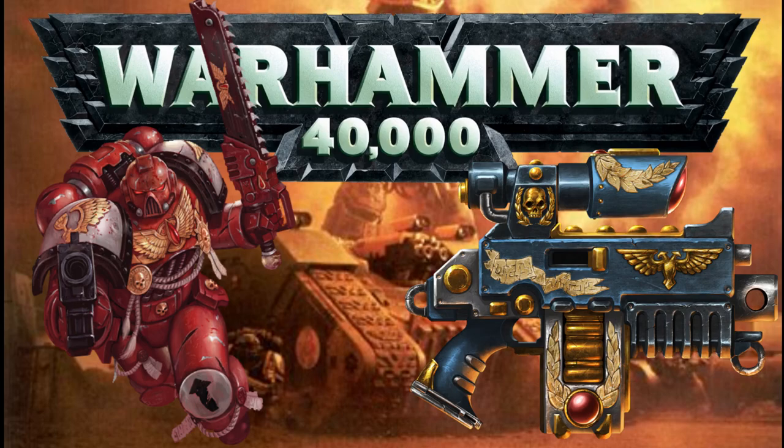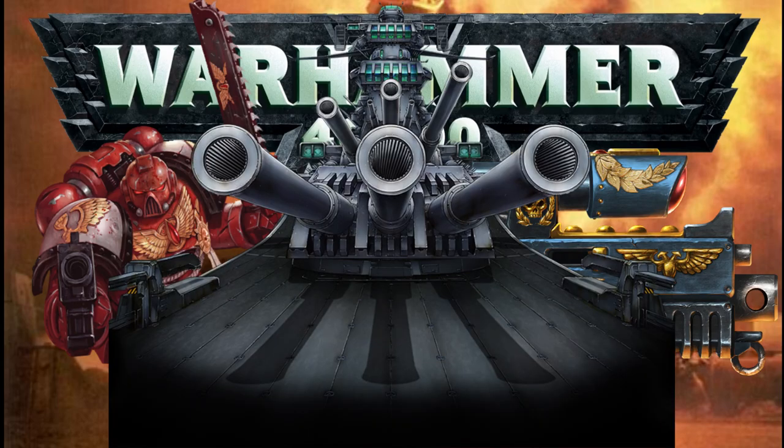Firstly, bring some APCs, load up the Marines inside and drive them across the battlefield so they can personally hit the enemy in the face with a chainsword. Two, bring some tanks with bigger guns and even longer range so they can play who can leave the biggest hole in the enemy troops. And finally, get a 10-foot-tall walking weapons platform that has enough armoured plating to make a World War 2 battleship blush.